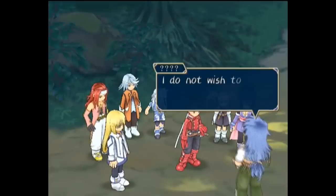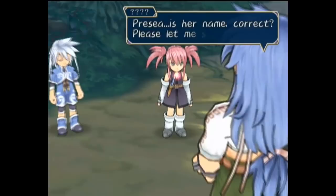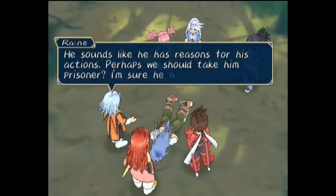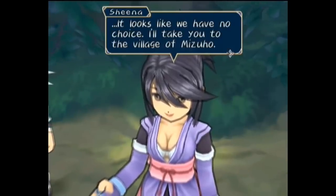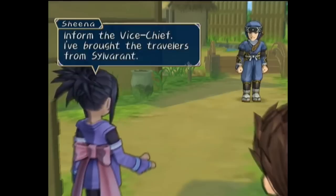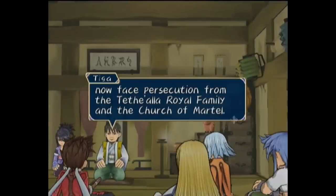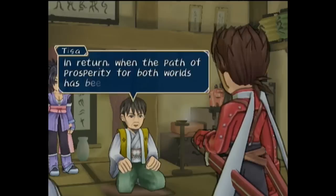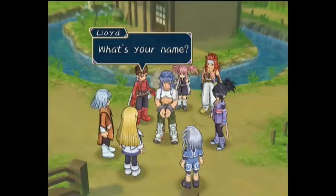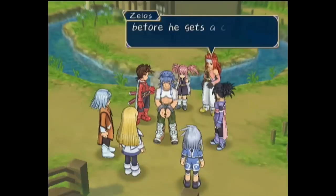As they enter a dark forest where Altessa lives, the prisoner from before approaches them, claiming he means them no harm and just wants to speak to Presea. The group doesn't trust him and beats him down. The Pope's knights encroach upon their position, and Sheena offers to guide them to the hidden village of Mizuho nearby. The chief is ill, so they speak with the Vice Chief, who questions their idealist mission. Mizuho is facing persecution because Sheena failed to kill Colette, and so they are willing to help Lloyd's mission to find some way to end the cycle of victimization, so long as they aid Mizuho in moving to Sylvarant. Their prisoner wakes up and introduces himself as Regal.